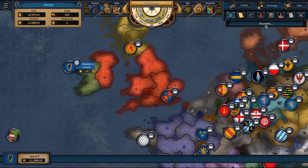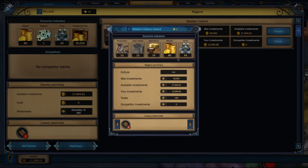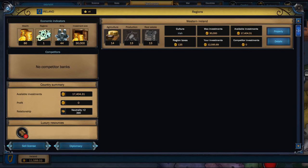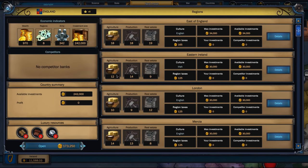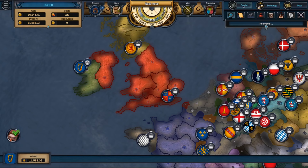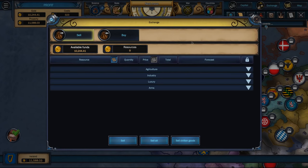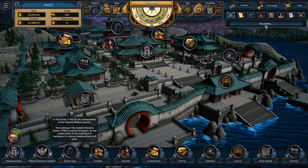I believe in diplomacy, each country, each region has different numbers. The better the numbers, the more productive they are. These max investments and how they feel towards us — like Eastern Ireland, you can see there's their numbers there. They've got max investments. Hopefully we're going to go to war with them. Let me go over here and buy and sell stuff if we have things to buy and sell — which we don't just yet. Federal Reserve System — that's the name I was looking for.